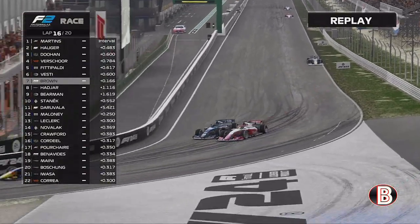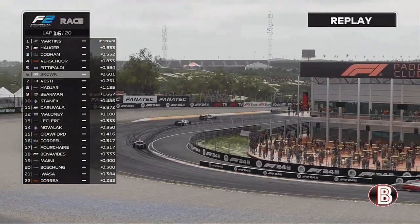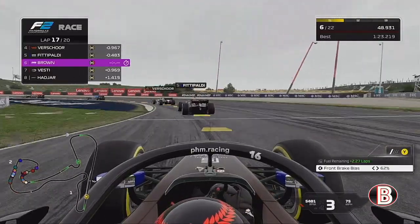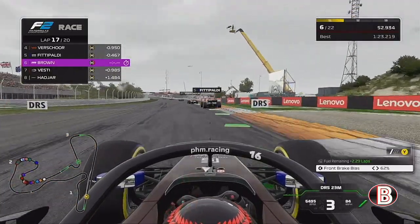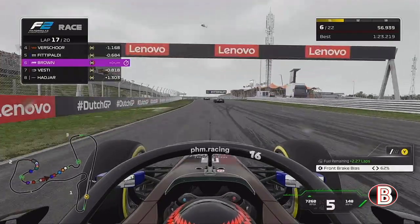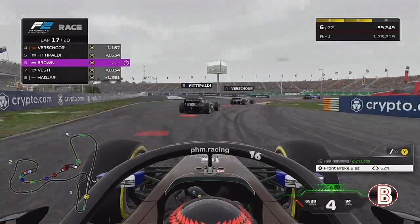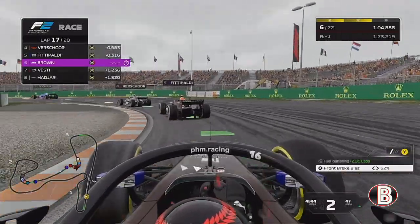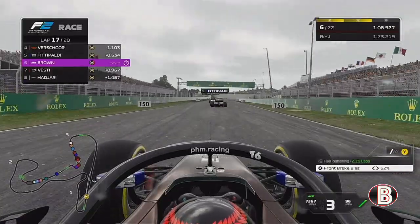Down the inside of Vesti we're getting back — we just need to refocus and go again. But the rain is on its way, it is coming down. We're on the back of Fittipaldi — there is the rain, it has arrived with just 3 laps to go. It is coming down very, very heavy as well. But there's no point pitting — there's so few laps left, we're just going to have to survive on these final couple of laps.